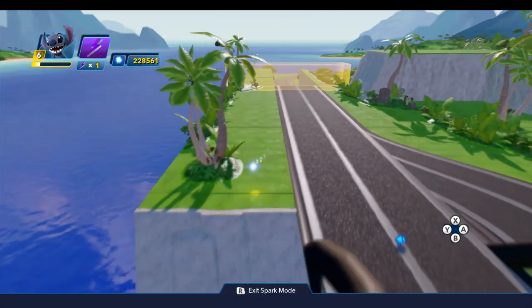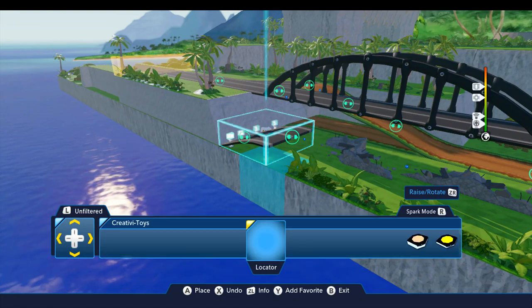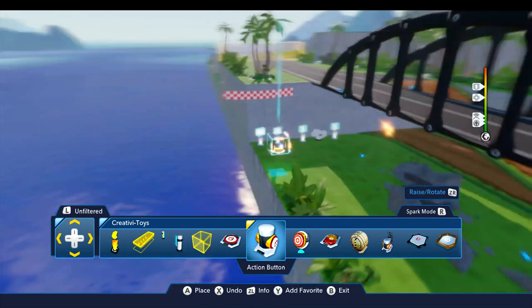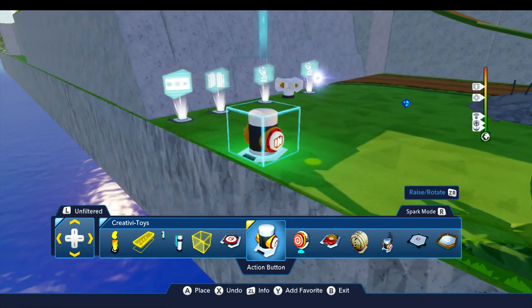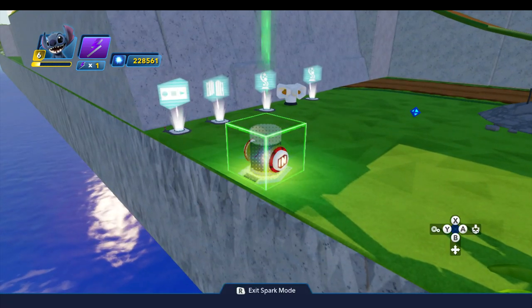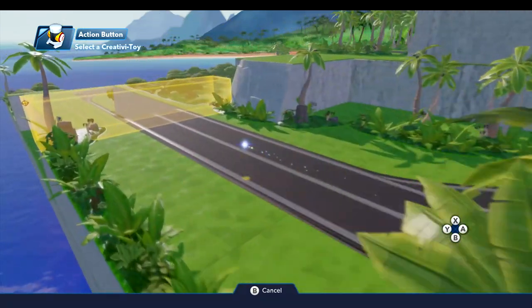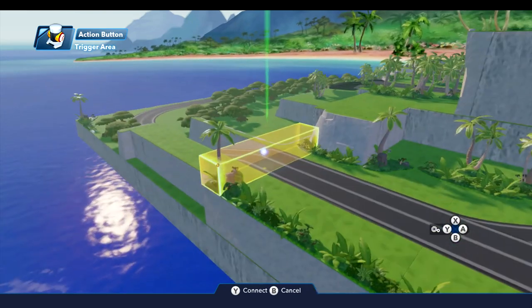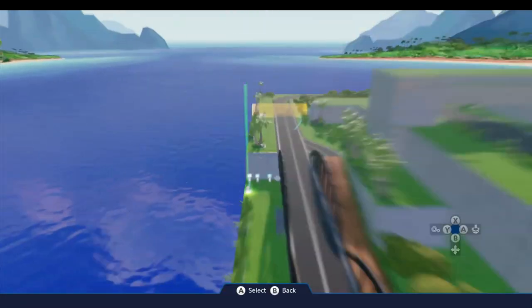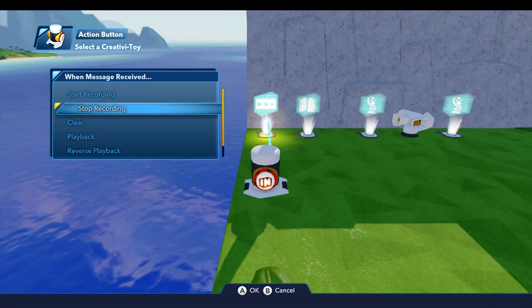When we deactivate the trigger area, we're going to need a way to restore it. It's a good idea to have a reset button anyway in case you want to play this multiple times. So we'll come back to the Creativitoys drawer and drop our button over here — eventually we'll move this over to the beach near the finish line. On this reset button, we're going to do several things. A new logic connection when pressed: we want to come back up and reactivate this trigger area. Then a second new logic connection when pressed: do a playback on the replayer to restore the bridge.